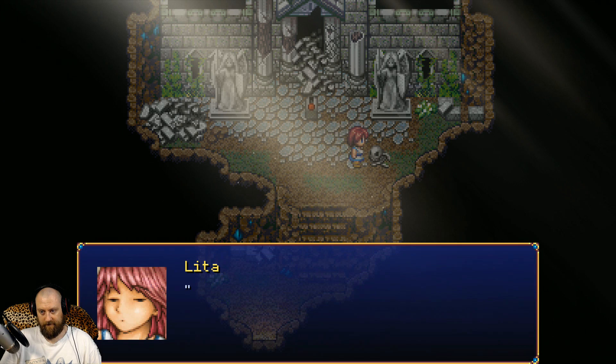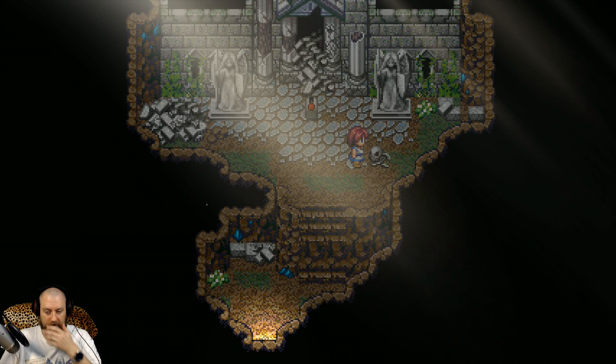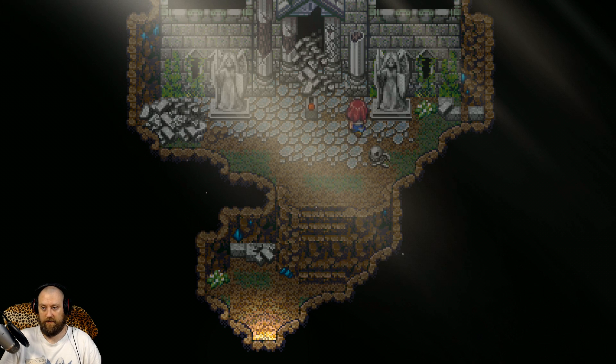Jump! I saw it blink — ick, a skeleton! 'Hmm, I can barely see it but it looks like there's a note carved into the floor here. I wonder if I can make out what it says.' 'Turn back.' Yeah, great idea skeleton, thanks for the heads up. I think there would probably be something hidden here. 'Turn back' — I know I need to turn back but I want to activate the switch first.